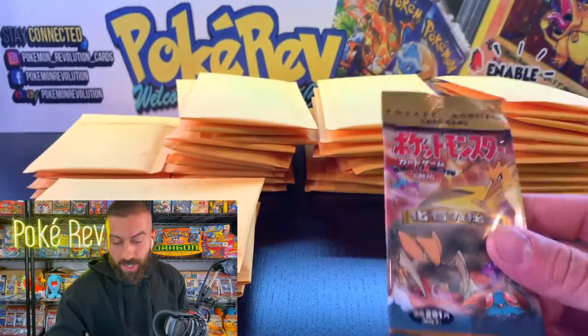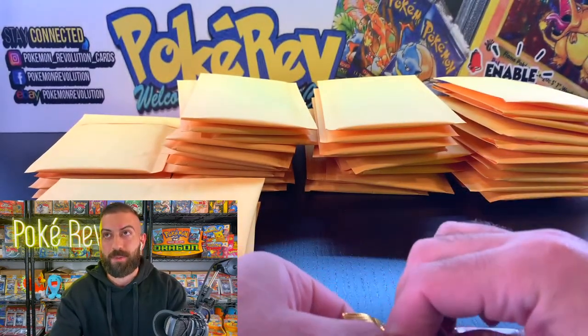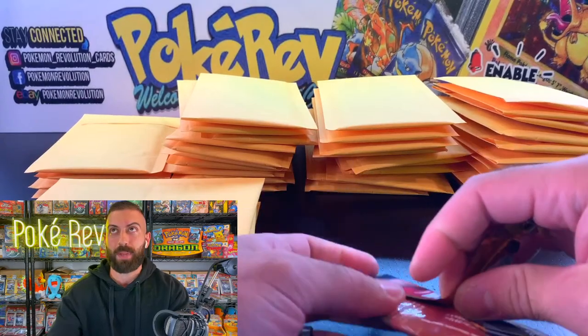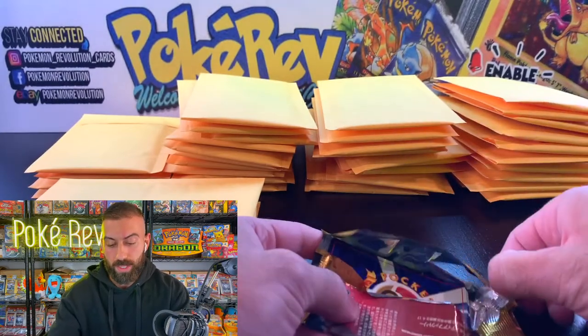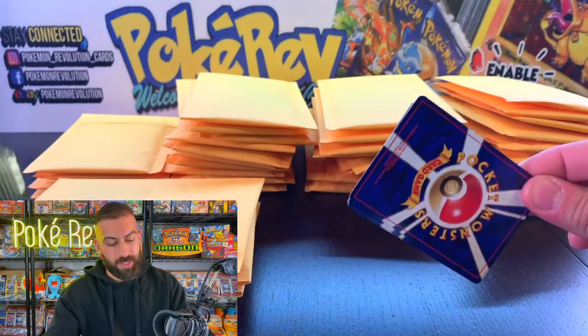Our first pack here for Trillix. We're going to take that first card and put it to the back — that should be the holo. Starting off with Mr. Fuji, a Golduck, a Ghastly, Tentacool, Zubat. Come on, let's get some first pack magic. Slowpoke. The fingers are recovered from the huge stream we had the last couple of days, so I'm ready to get back into it.